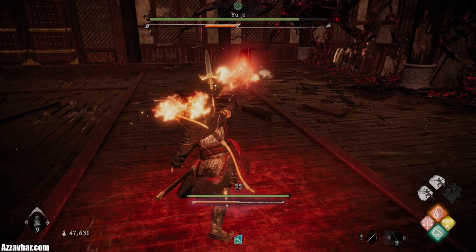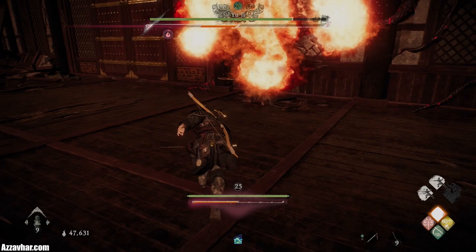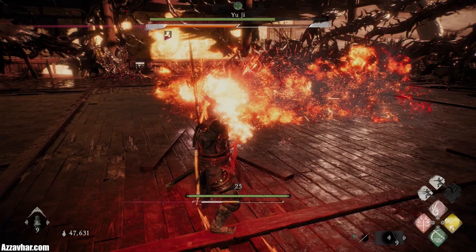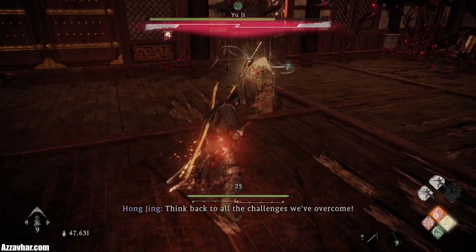He has access to a massive amount of spells, but the best thing to do is just keep the pressure on him. If you keep interrupting his attacks, you won't really need to worry about most of these spells because he won't even get a chance to cast them. On top of that, he's quite squishy because he's literally just wearing a robe, so you'll find that most of your attacks are absolutely obliterating his health bar.